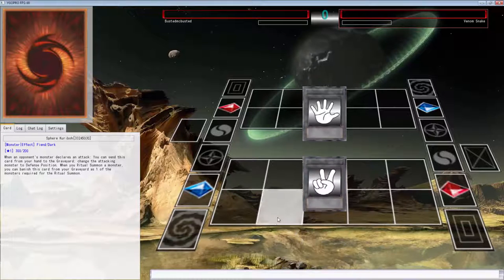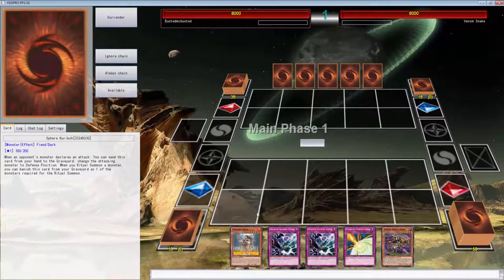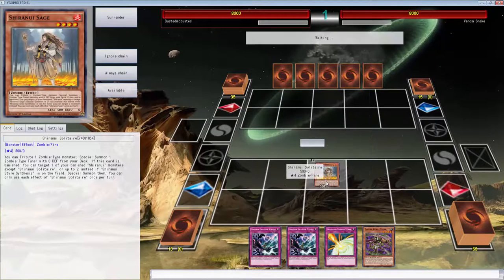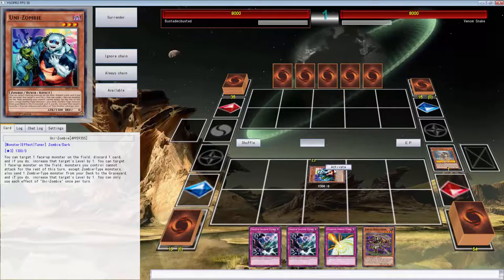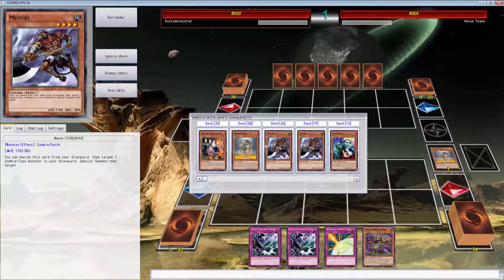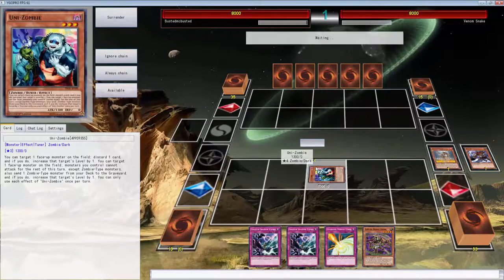All right, what is going on? Today we're back again with some more of the Shaddoll Zoo deck. Look at this — we've opened up pretty good. We have some defense, some back row destruction, some draws, we can search — we can do a lot of things with these two Shadow games. We've opened up pretty decent with these bougie hands. It's pretty good.